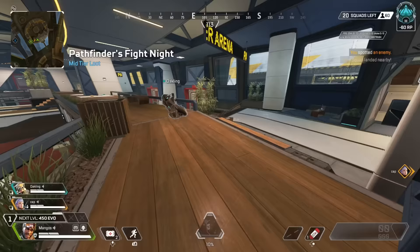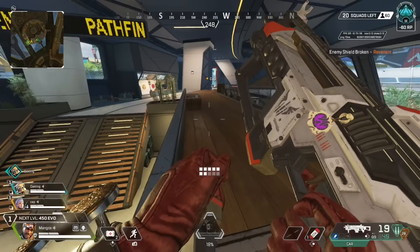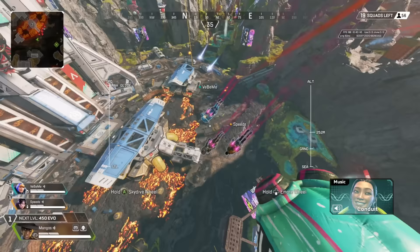Most of you know this because there are only so many loot paths. If two of you are looting the same path, that just means there's less to go around. It's a really simple concept. However, one of the worst parts about Apex is that the jump master can't force other players to break off from them.